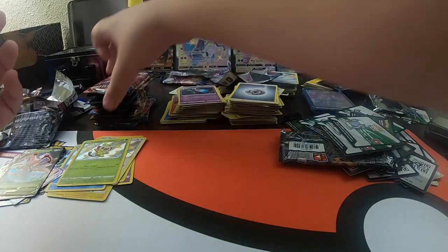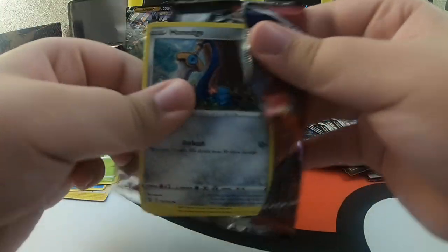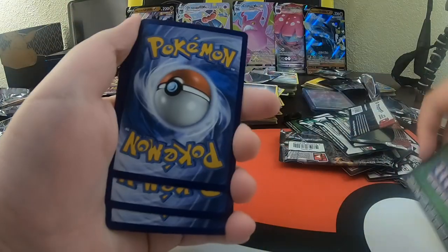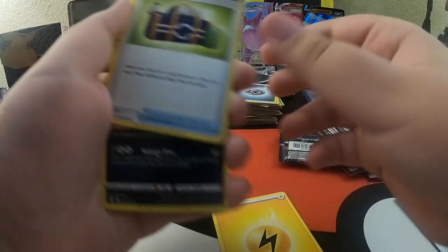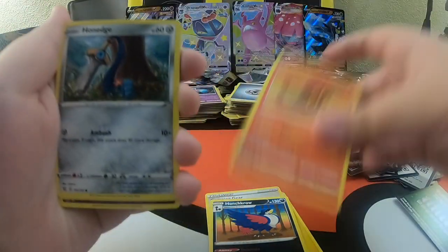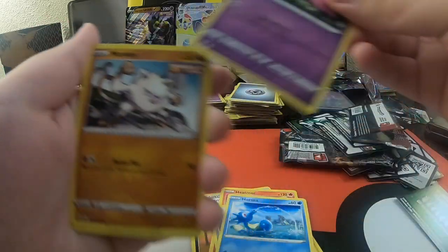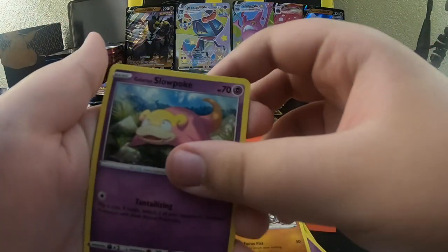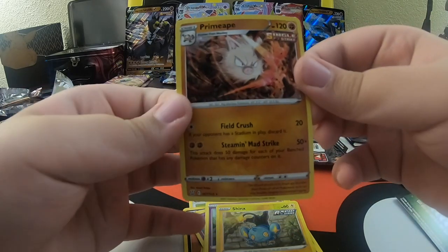Got a few more packs left. If you guys are still here, subscribe and drop a like. One, two, three, four. Energy, Camping Gear - look at that rainbow background - a Haunted Crew, Heat More, Haunted Edge - is his face a sword? It's rare. Horsey, Slowpoke, Mankey, another Slowpoke, a Reverse Holo Shinx, and a regular rare Single Strike Primeape. A Vivid Voltage Sword and Shield - let's see what we got.